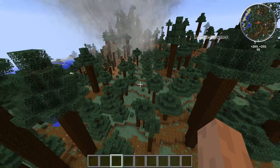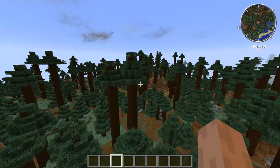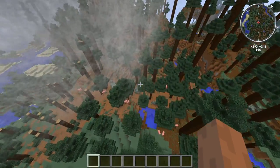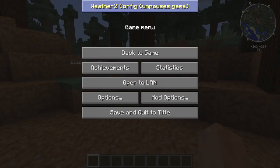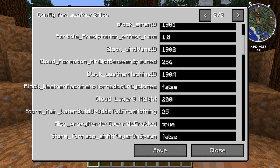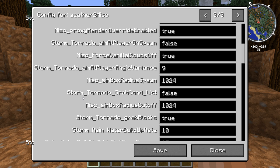All right, let's say that now instead of just leaves, we want it to pick up logs too. We're going to go into Weather 2 Config, hit Advanced, go over to the third page, then scroll down to storm_tornado_storm — no, storm_tornado_grab.